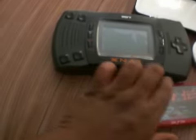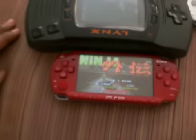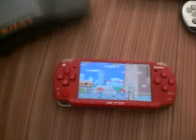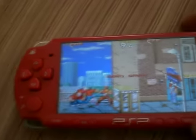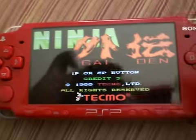Too bad I can't show you any gameplay for the Atari Lynx because it takes batteries and I don't have any right now. But dude, this was like the first colored handheld — it's classic. Look how big that was. But anyway, here's the original arcade version of Ninja Gaiden. Here's how you play it.